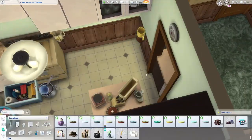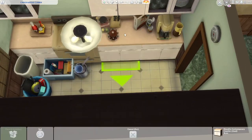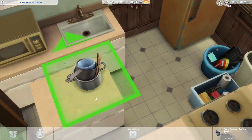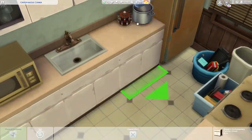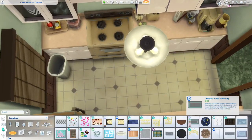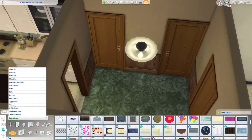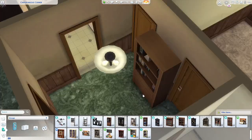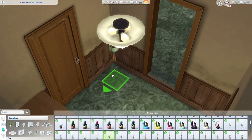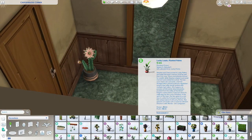Anyway, that's enough griping about how the game ships community lots — honestly they've been much better recently because they've had game changers do the lots. This kitchen is probably my favorite room in the entire house. I think it looks so realistic — I cluttered it with basically anything I thought they would have: an empty cereal box, empty cans on the counter, ketchup and mustard out of course, and a jar of jalapeño peppers, which I feel like is probably the only seasoning Tex uses.